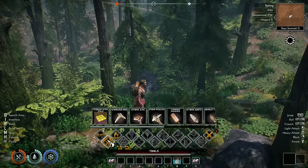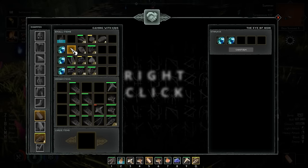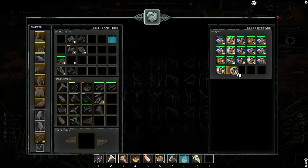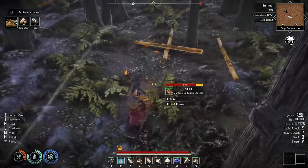You can craft basic tools and weapons immediately, straight from your character, with no workbench. You can right-click to move inventory across to storage or other players anywhere. For stack splitting, you shift and drag the item to another square, and you'll get a pop-up with an option of how many you want to move there. You can and should break things down into components.